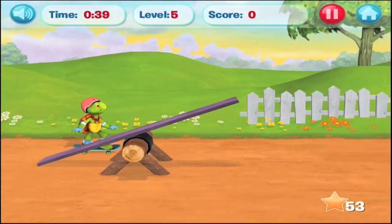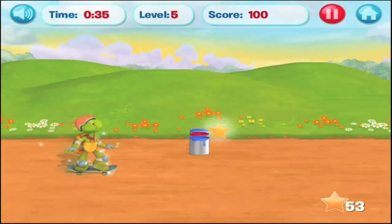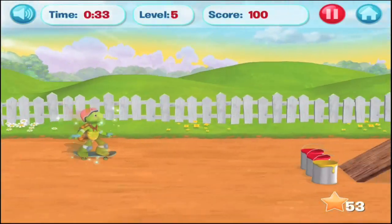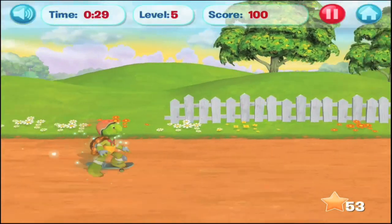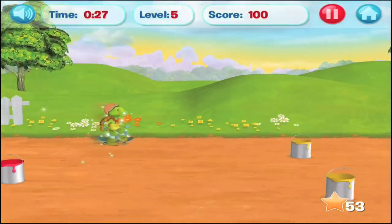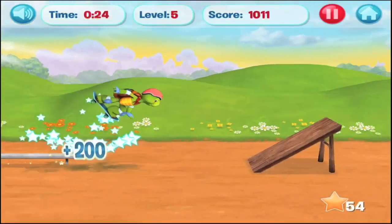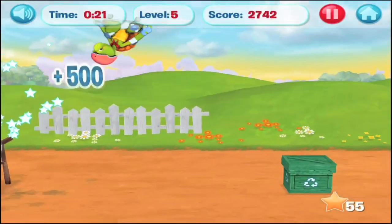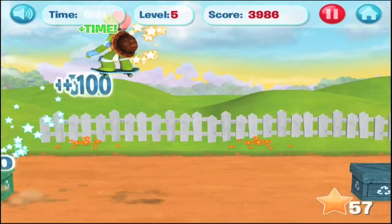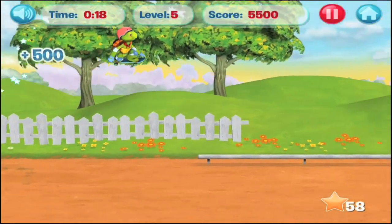We're just going to keep trekking through here — level five. There's a teeter-totter and another power-up. So the further you go and the further you progress, the more obstacles you'll notice in the levels. The recycling boxes are really fun to jump off of, and you can get some pretty big air off of them.